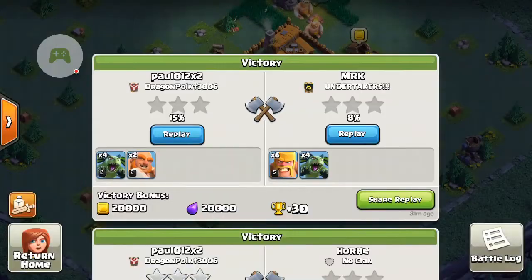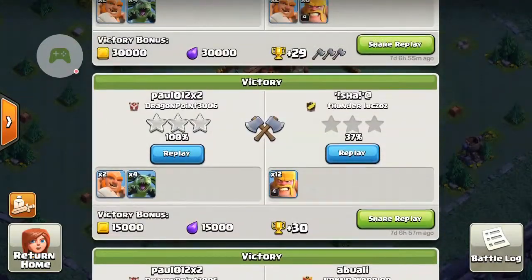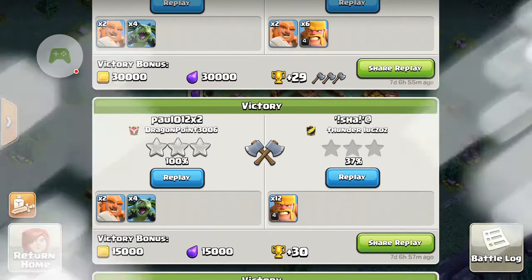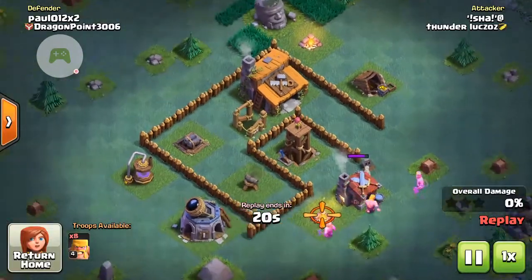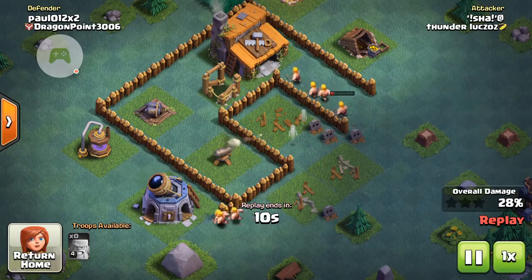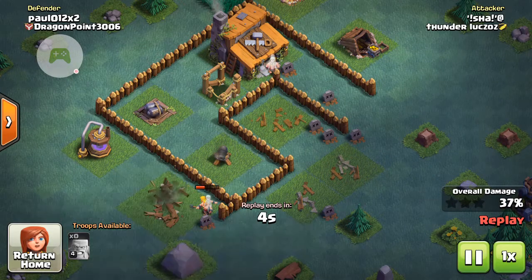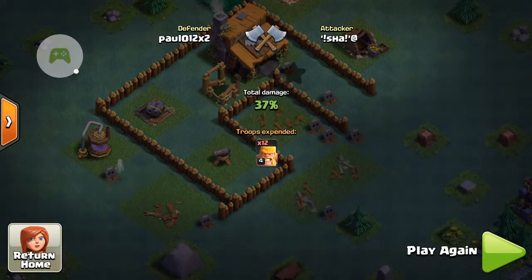In this next attack, the enemy only managed to get 37% of my base while I ended up with 100%. I've designed my base in a kind of U-shape so that none of the enemy troops can get to my Builder Hall, and as you can see they failed to get three stars.